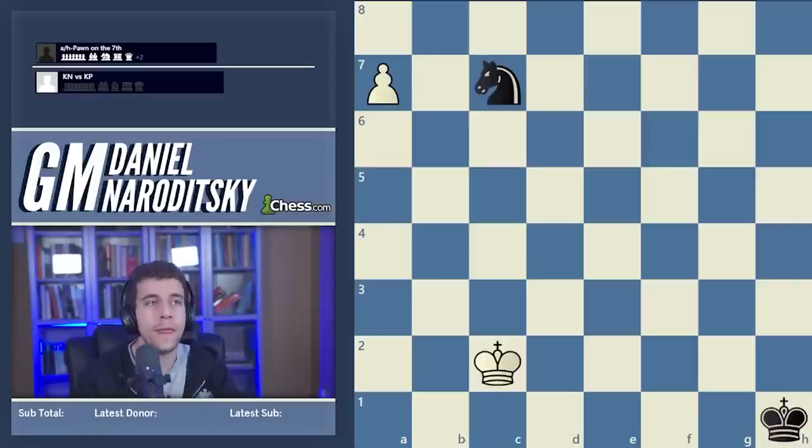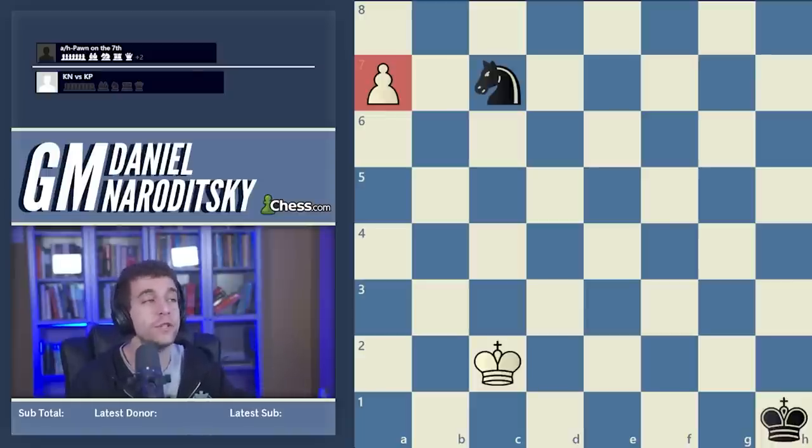I want to say a few words about how this video is going to be structured. We will start with a set of theoretical positions that you have to know whether you're the side with the knight or the side with the pawn. In particular we're going to talk about the scenario where one side has a king and a pawn, the other side has a king and the knight, and the pawn has reached the seventh rank. We'll discuss how the behavior changes depending on which file the pawn is on.